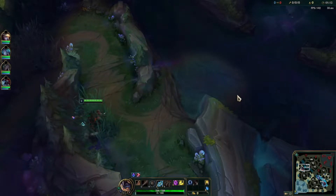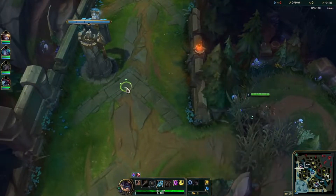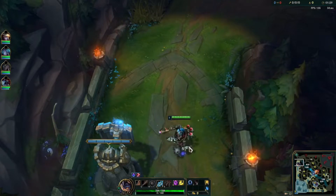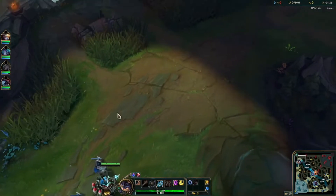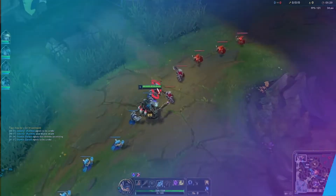Hey guys, what's going on? It's stubs121 here. We're playing a little bit of Rumble in the top lane. We are going a Night Harvester build, trying to go a little bit of an aggressive build. A lot of times you see Andres, I've also seen Crown a couple times just for safety, but we are actually going Night Harvester. We're going up against a Kayle and we're trying to do as much damage as we possibly can.